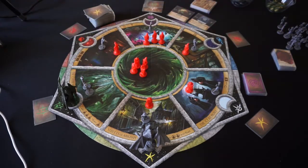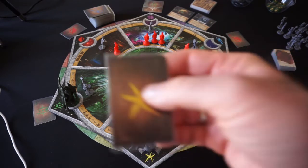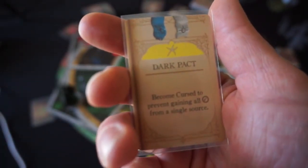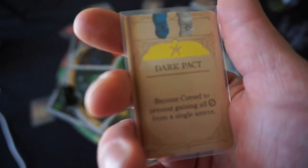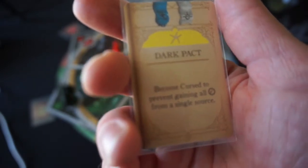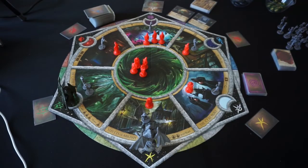I see two greens there, but I can't prepare a spell right now because I don't have the right symbols in my hand, so I'll draw another card. I draw a yellow symbol, and on the back is a Dark Pact — with a blue and a white symbol. I can become cursed to prevent gaining all Elder Signs from a single source. Remember, curses are dangerous in the solo game; they're also a ticking clock — if I gain five, I lose the game.